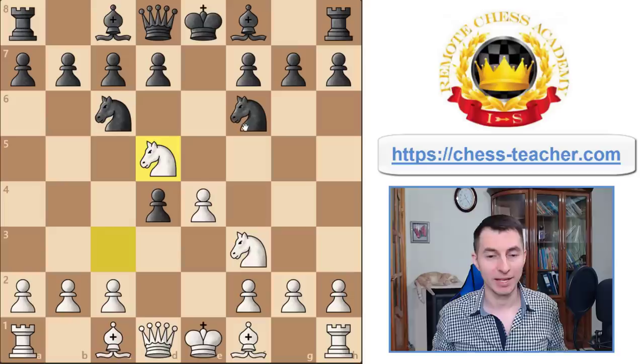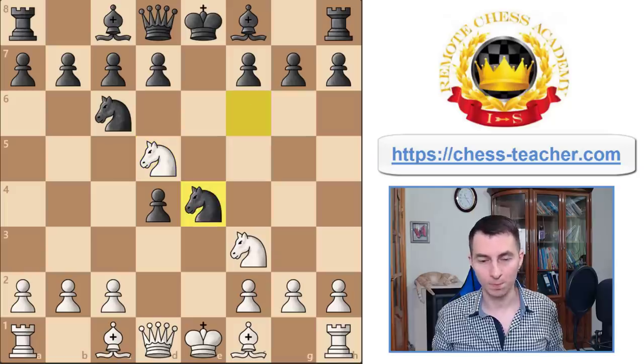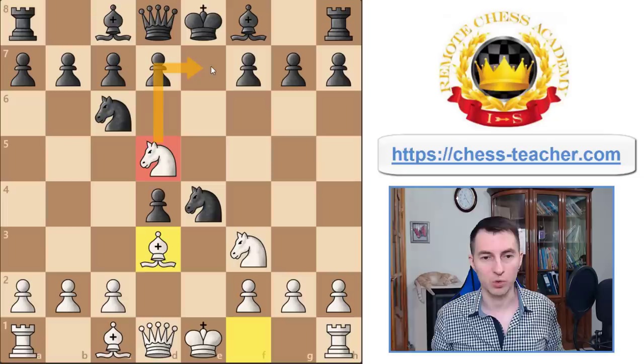Now let's take a look at the main line. Knight takes d5 is rather bad for black where you recapture with a tempo, so the main move is Nxe4 grabbing the pawn. In this case I suggest you play for quick development and attack — the best way of playing gambits — so play Bd3, simply developing a piece, attacking the knight and preparing to castle. After castling you can start attacking along the e-file, and your knight on d5 does a great job covering key squares and causing troubles for black.